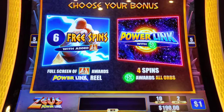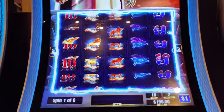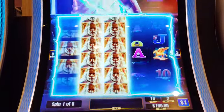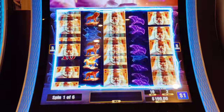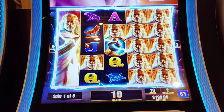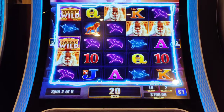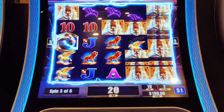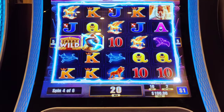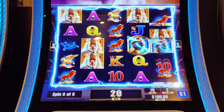All right, I got the bonus on Zeus Power Link. I kind of want to see what the free games does. Yes please — let's see if you actually fill the screen for me. One — that is a lot of nothing. I might have made a wrong decision here. Oh come on. You should have gone for the hold and spin — stop blocking me. That was a disaster.